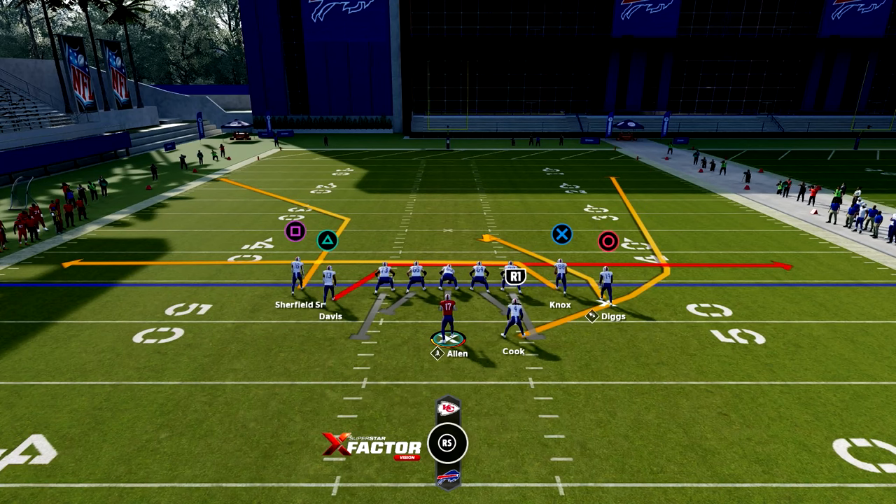Next play is mesh spot. This play is good because it complements PA post shot, with most of the routes going the opposite direction from PA post shot. It has a corner post route that destroys man defense, as long as you have a good wide receiver there. The two drags at the bottom can destroy zone and man defense, and you also have a comeback route that destroys certain zone defenses.